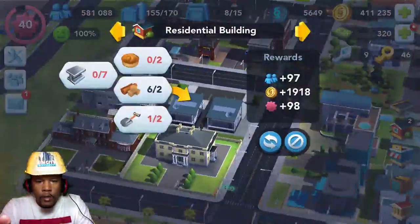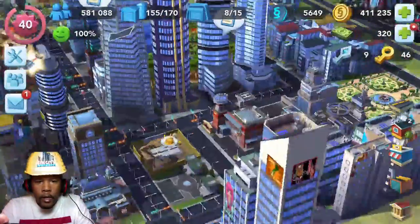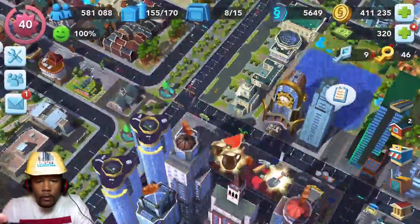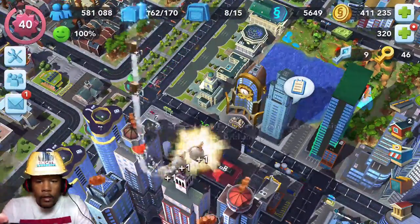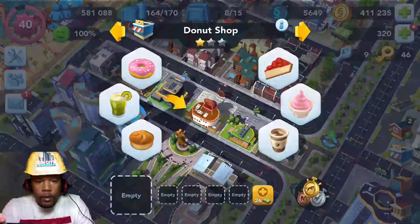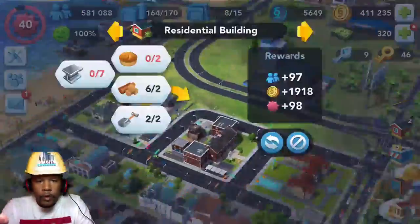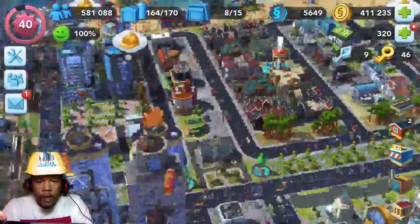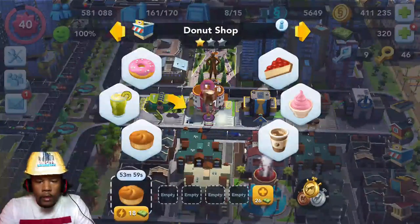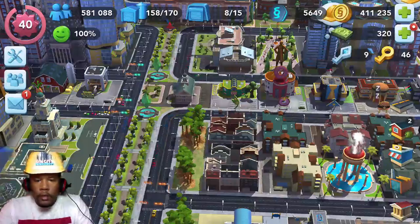Between this one here and a couple other plots — that one there and this one here — we should get something useful. Let's go ahead and collect everything I've got going on here. What do we need? Ice cream? How long does that take to make? Three hours. Well, what else can we do? How about the bread — maybe I can bake the bread here.